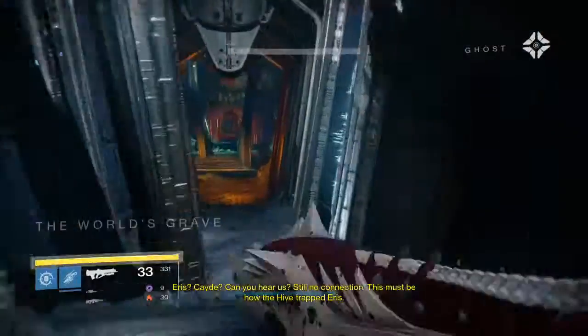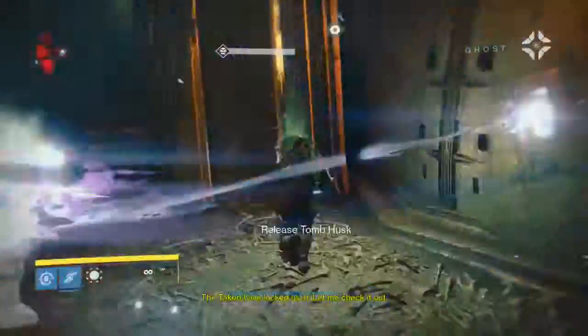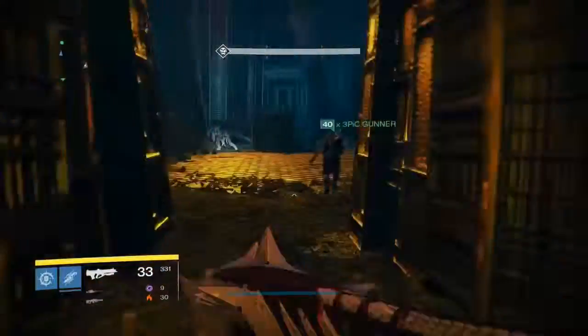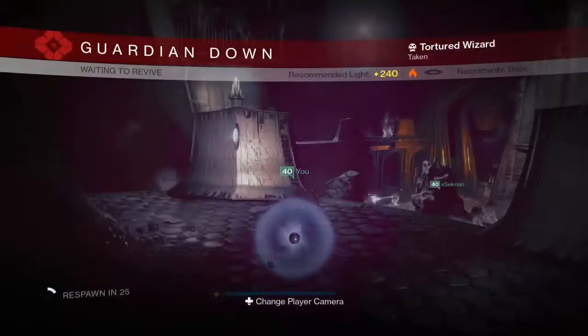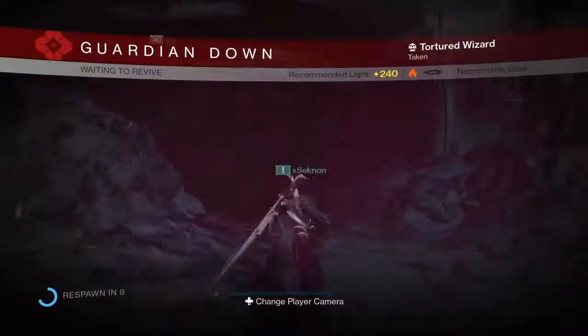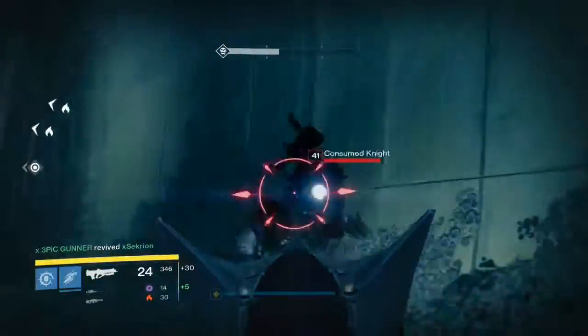Once you get to the end, you'll be fighting someone called Vixis — I believe that was his name — and he's a Taken Fallen, like a captain with his abilities. The best thing to do is kill the blights first, then kill every add. Once they're all gone, do a ton of damage to him.